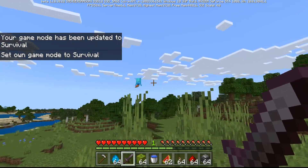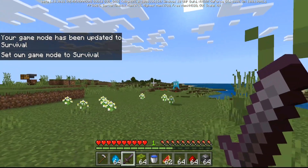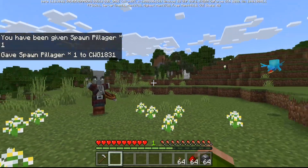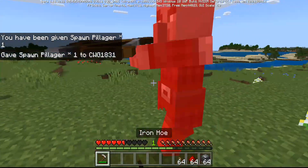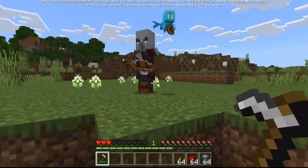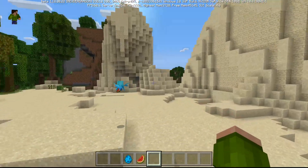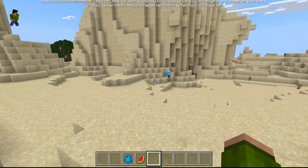The next question is: will the Allay help you in combat? Right now my Allay is following me around — cute little fairy, whatever you want to call it. Let's spot a pillager here. Allay, there's a pillager — are you gonna help me? Let's hit it with a hoe. Allay, go attack it, do something — are you just gonna watch me die? So yeah, the Allay doesn't do too much to help you in combat, but they do follow you around and they're pretty cute.